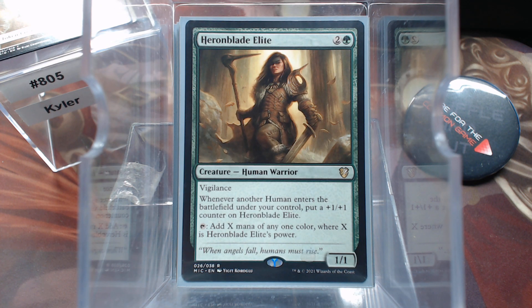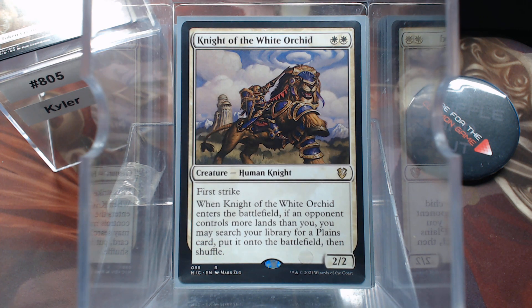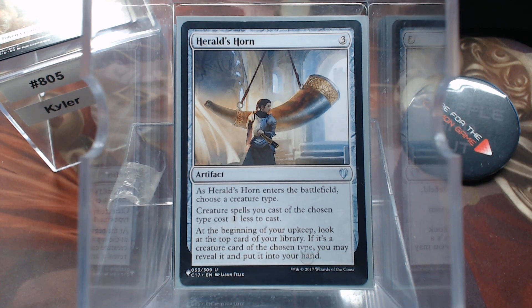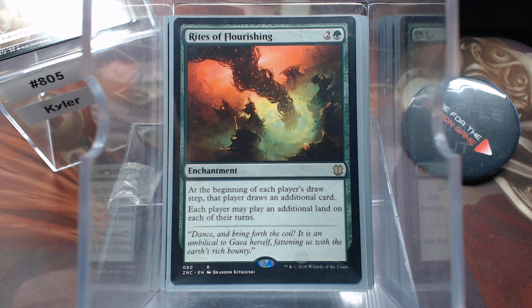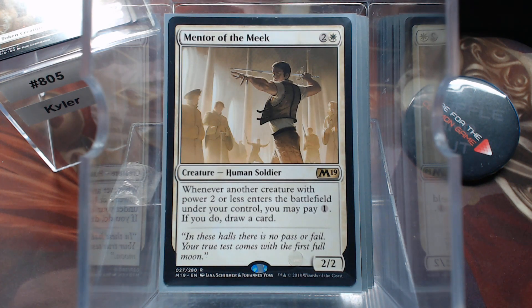Heirblade Elite — another commander card. X is its power, mana of any one color — this can get ridiculous. Knight of the White Orchid. And of course our Herald's Horn. Just a few card draw spells — we have Camaraderie, Rites of Flourishing, and Mentor of the Meek.